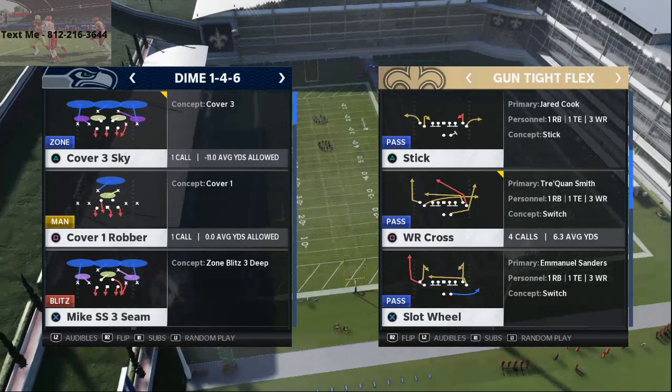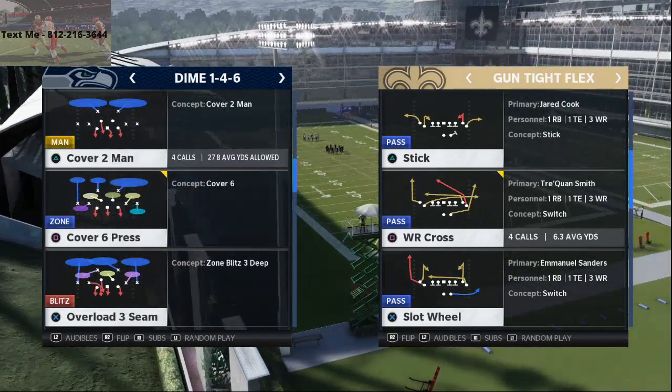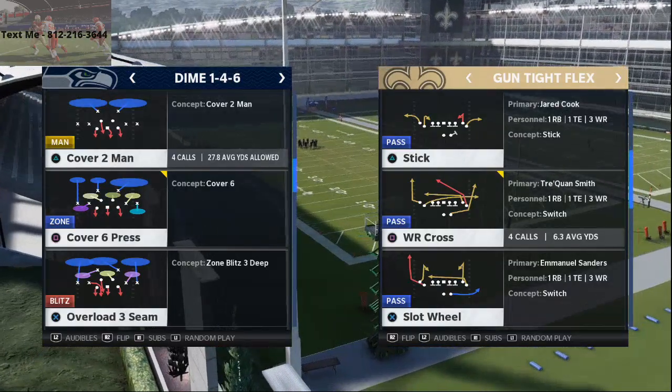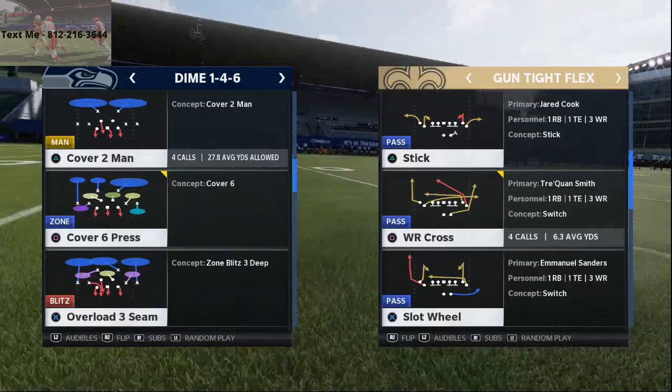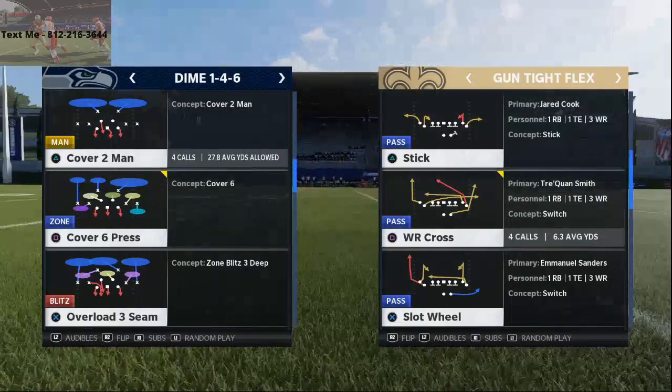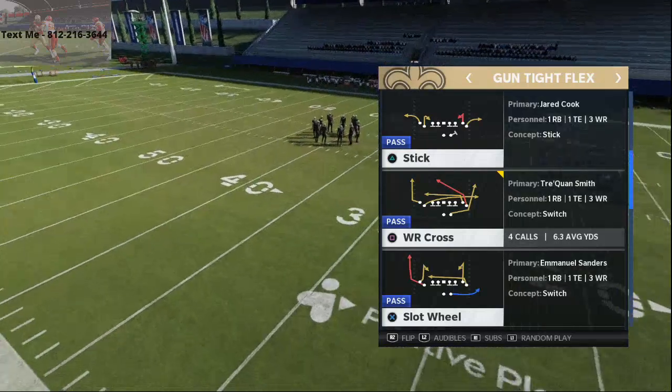We typically live stream every single night in the evening and break down tips live. Now, this is probably the best man beater in the game — we discovered this in our Scheme of the Week series for the Atlanta playbook. We actually have a whole scheme on Atlanta you can check out at our YouTube channel, but I want to talk specifically about Wide Receiver Cross, which I think is one of the best man beaters in the entire game.